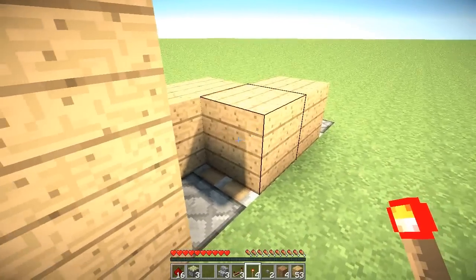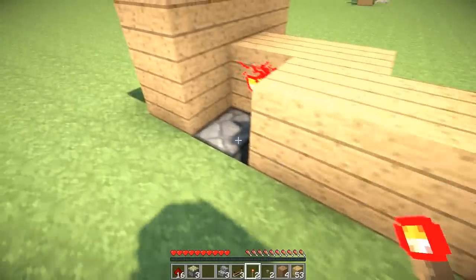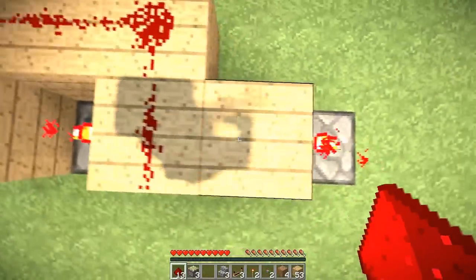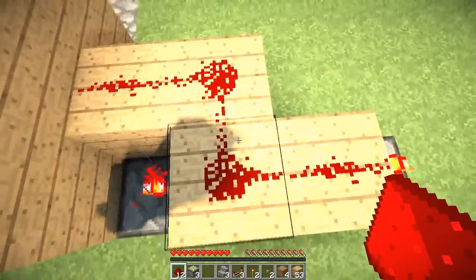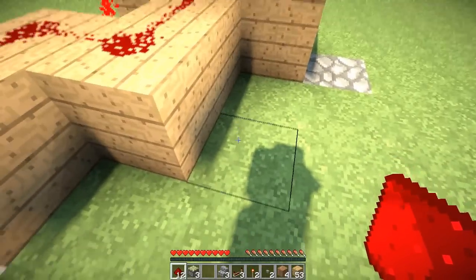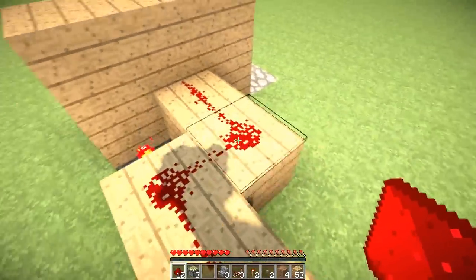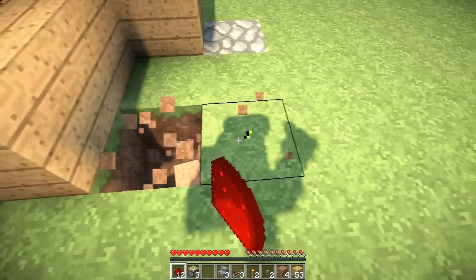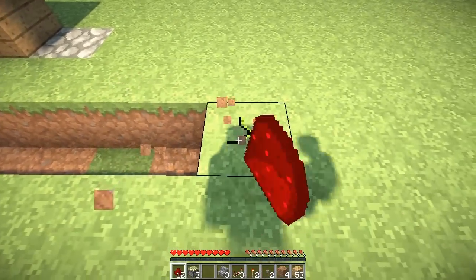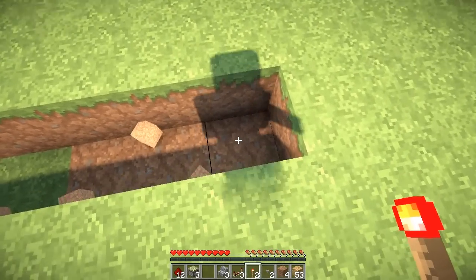Get your redstone torches and put them on the ends of these blocks so they are powering the pistons. Then get your redstone and put it on top of those blocks. Next, dig out a 6-block long hole starting from this block here and place a redstone torch at the end.